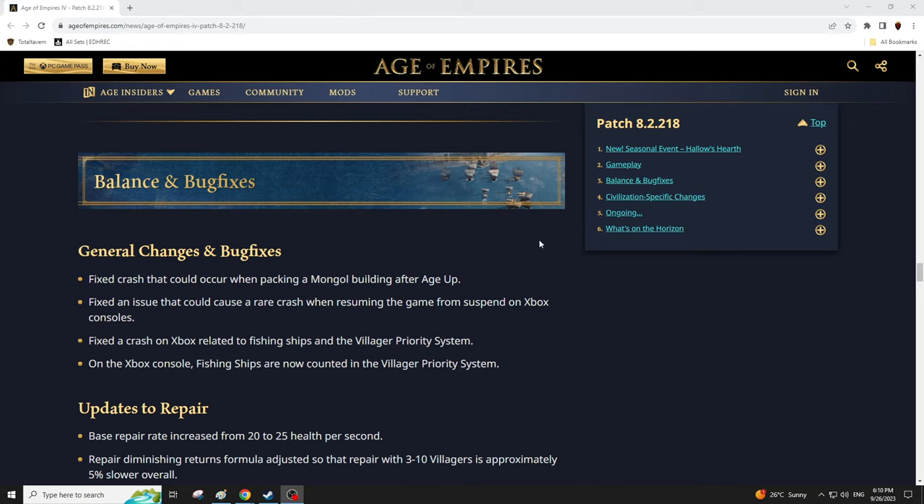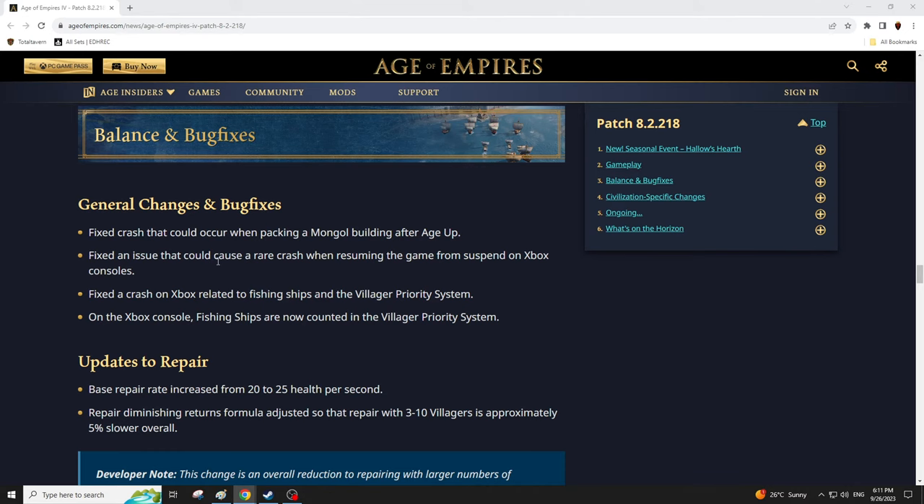Welcome to the stream! We got a new patch today — patch 8.2.218. The new civs aren't added yet, that's a couple weeks away still. We're going to take a quick look at the patch notes for anybody trying to follow what's going on, and from there we'll be jumping into some FFA games.